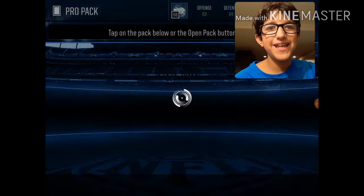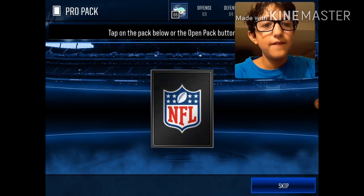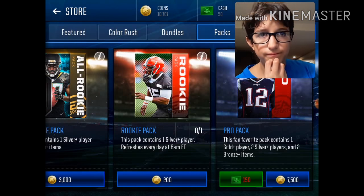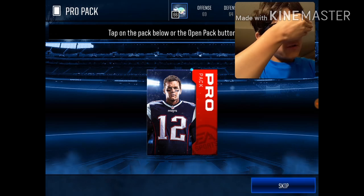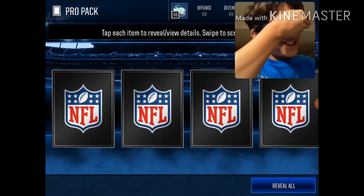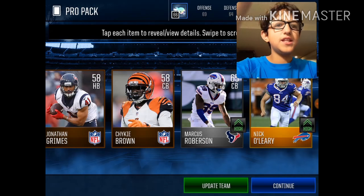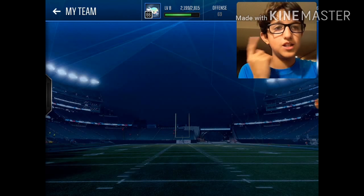Come on EA, give me some elite so I can get something good. Nothing shaking. Last pack. I'm going to close my eyes — tell me what I get. And a 76. We're actually going to change somebody. Because this video will be over, we are going to train.